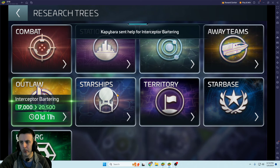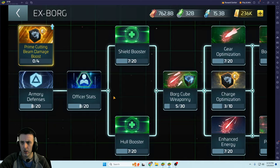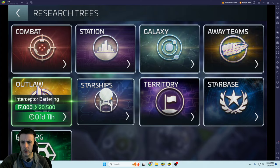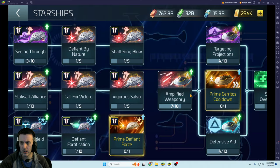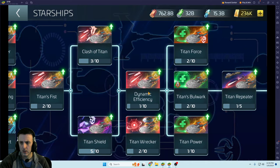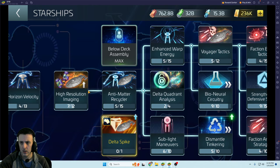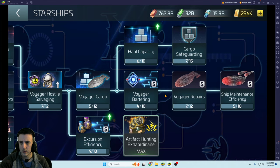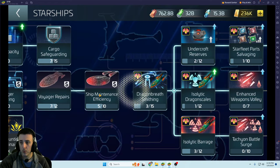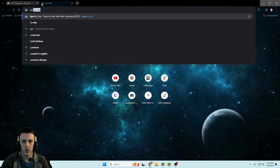There are a few other research nodes — let me check Spock's Club to find all the different researches I might be missing. Spock's dot club is the website. I'll go to the cost calculator, search for Pilum, and set current tier. This shows all the different repair researches in the station tree, outlaw tree, territory tree, and starship maintenance. For build research, the station tree has primes for ship part efficiency, faction ones, and four-star ones further out — some in five-star territory.